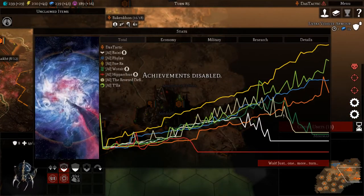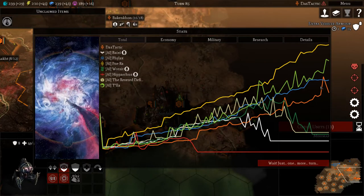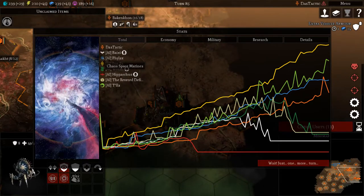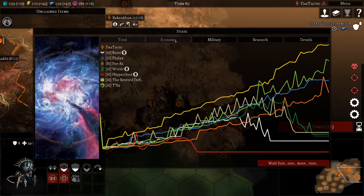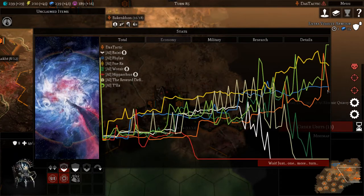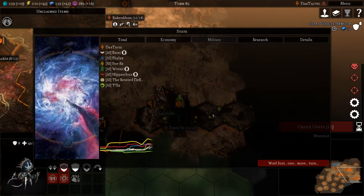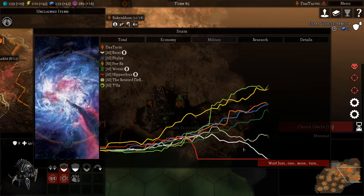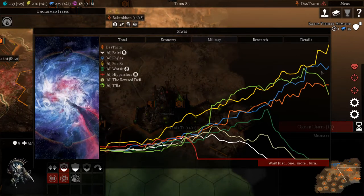We're orange in through here — so this is us orange — and then we've got the Chaos Marines, and then Phylax blue. So if we look at the economies, we can sort of have a bit of a look to see what happened over time. We're slightly under them, but not much. Military — again, they're slightly above us, but not by much to be honest.